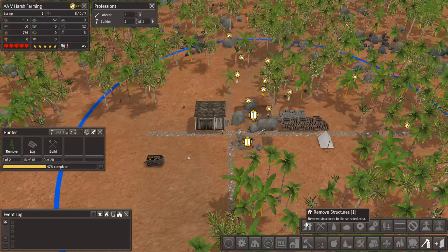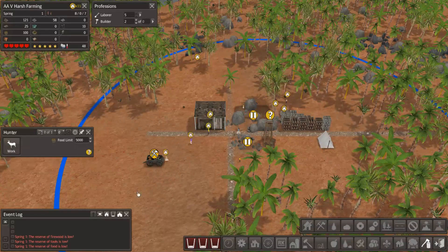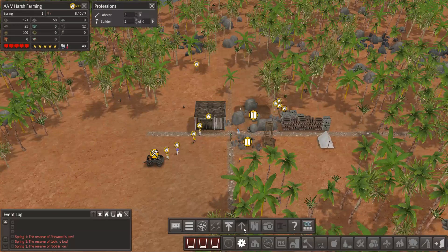We are going to take out this cart and get everything moved from there over to the barn. They're starting to do that already. Let's put two people on to hunting and bump our food amount up.